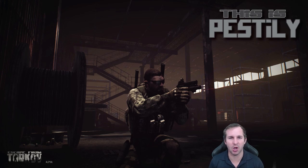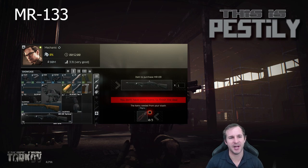Let's move on to some of the items that were worthwhile for making a profit. First, from Mechanic 1, the MR133, which requires red pliers. These red pliers are quite hard to find; however, when you do find them, it comes out to be quite a good profit. As well, if you actually want a shotgun with this setup, it's actually a fair bit of profit.